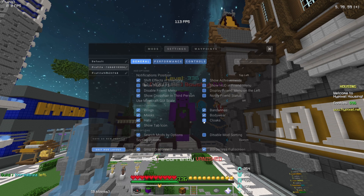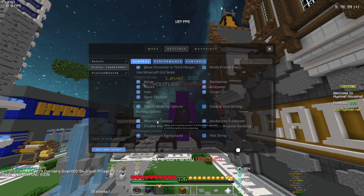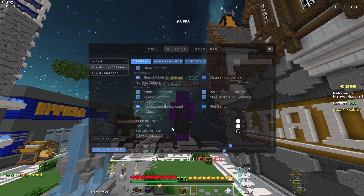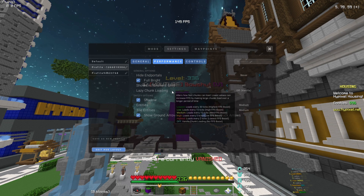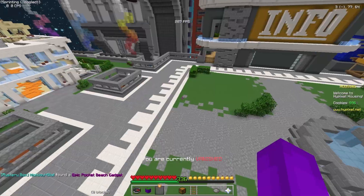I'll scroll past cosmetics quickly — I show everything. Then down here: smart disconnect so I don't accidentally disconnect, borderless full screen which is really good for streaming, transparent background which is always nice. Background height, background width, background color. For performance I have everything except lazy chunk loading — I had it on before this recording but I don't need it.